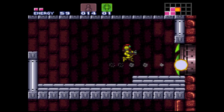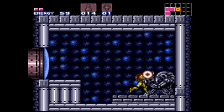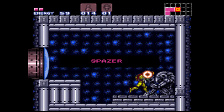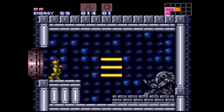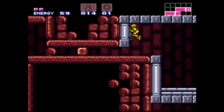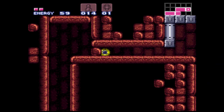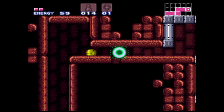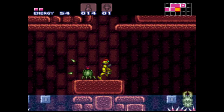With the wall jump you can actually get up here a bit earlier than intended to get the spazer beam. What this does is make your beam fire in three directions, giving it a wider range overall. This is entirely optional — you don't have to get this at all. There's a required power-up later on that has almost the exact same effect, and when you get that power-up, the spazer actually turns off.